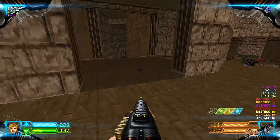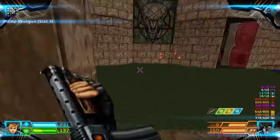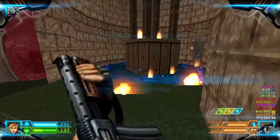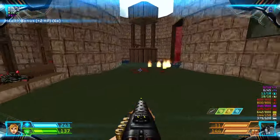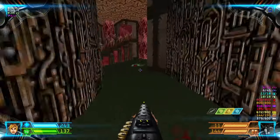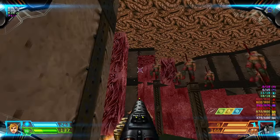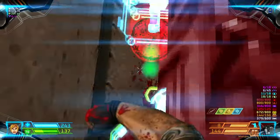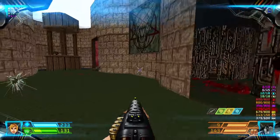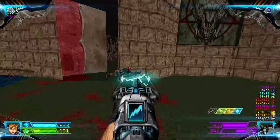Now let's go to the other side, over here. Kill the chaingunners on that window, and this one, and also this one. Grab the health bonuses, and make sure you kill these pinkies, and a couple of chaingunners on those stairs, and then there is an archvile, so you gotta make sure that you cover both.